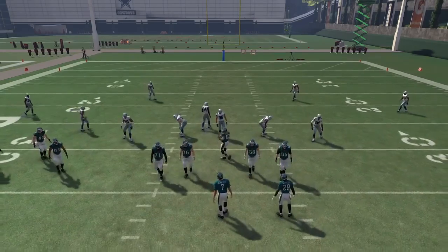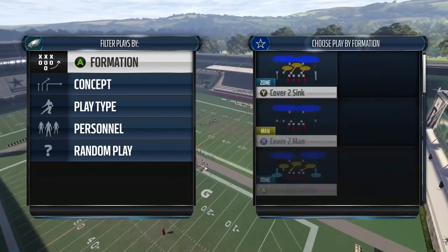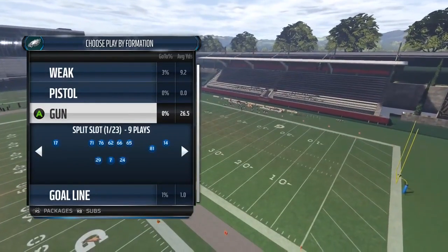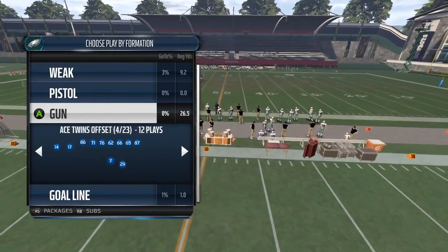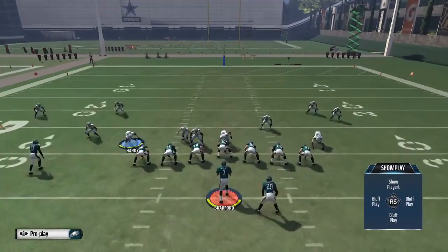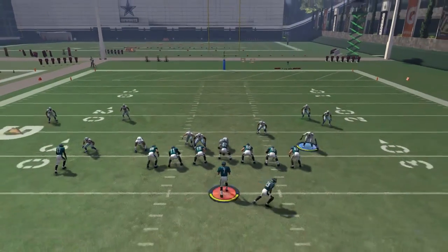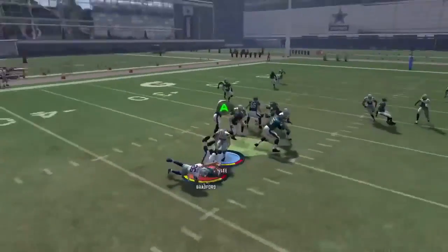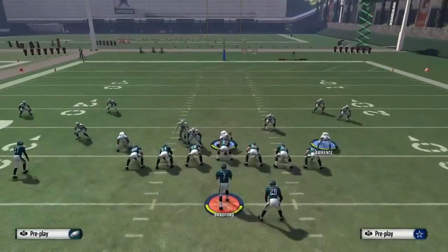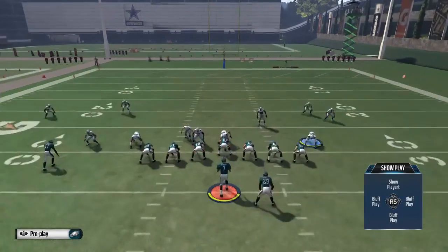I really hope you guys enjoy the zone part of this play. I tend to run a lot more zone than man. Now we're going to jump into the man blitz — same exact formation, it's the Odd Overload blitz. You're sending in six people. What we do is take the lineman on the right hand side and put him in a yellow zone to help across the middle of the field. Just like in the Overload 3, you're still going to get left side pressure and get in there for the sack every single time.